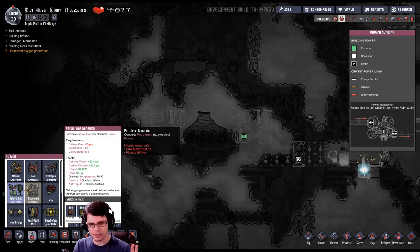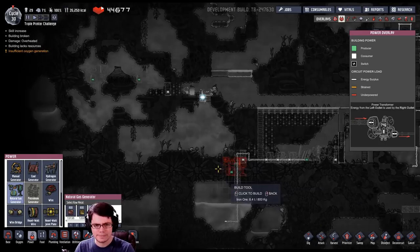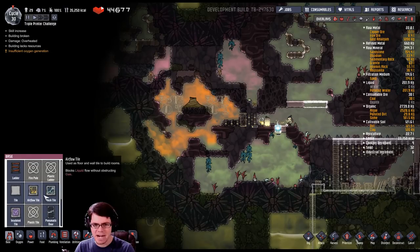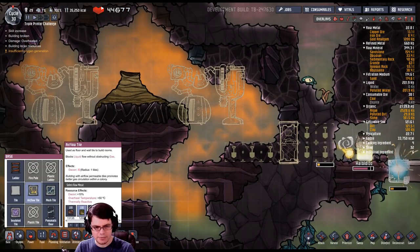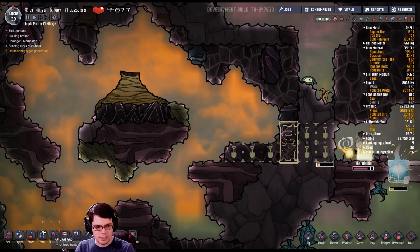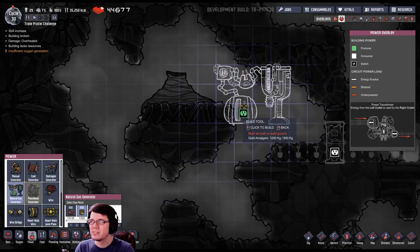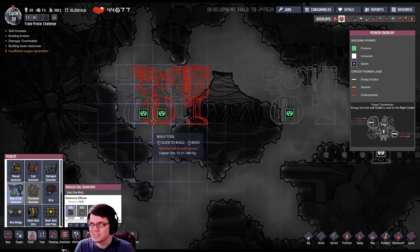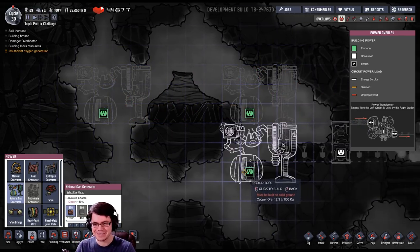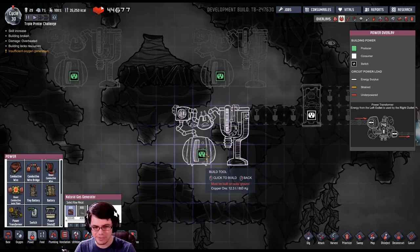I can run two natural gas generators off this geyser continuously, so that's 1,600 watts I can pump through my base, which is massive. In case things get hot in here I want to build things out of gold amalgam — it'd be terrible if equipment gets destroyed and kills off my colony. Wait, colony? What game am I in? I've been playing RimWorld and calling everything 'colonists.'